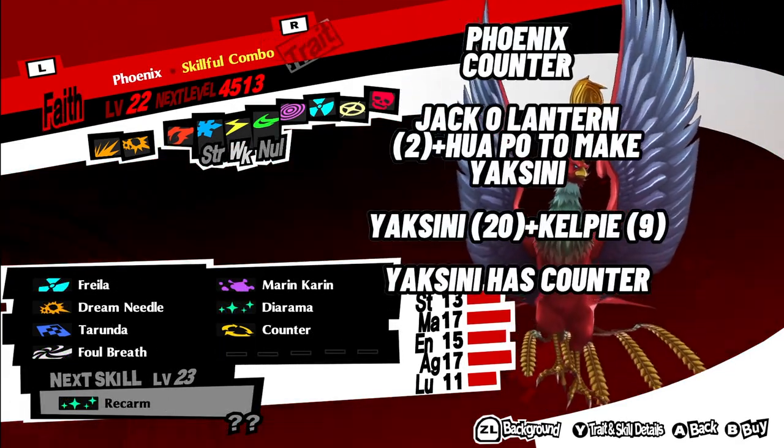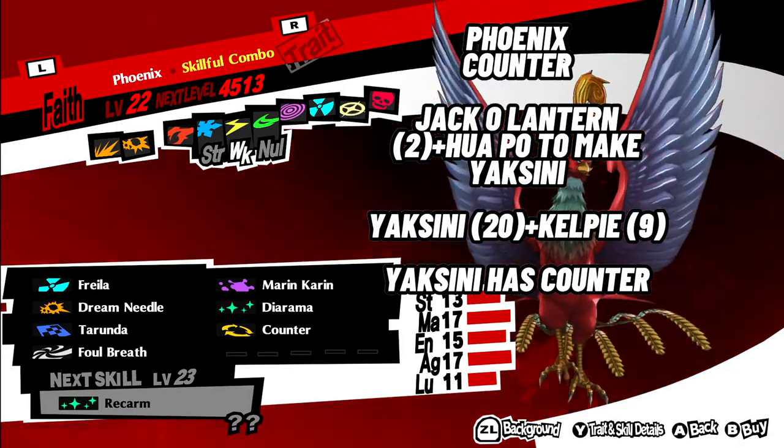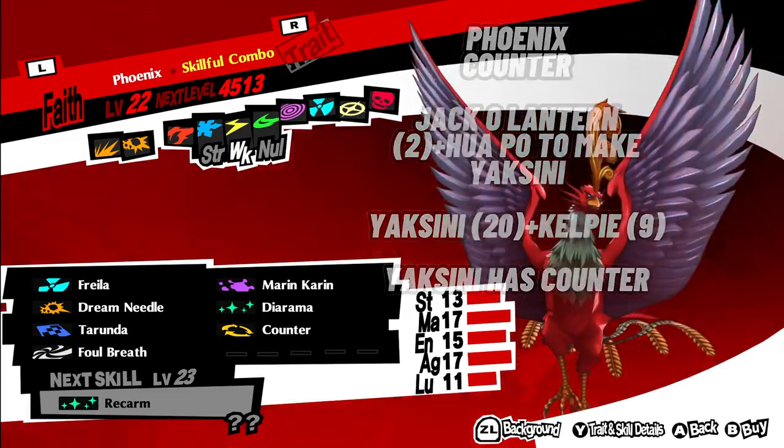4. Phoenix with Counter. Use Jack-o'-Lantern level 2 plus Huapo to make Yaksini. Then fuse Yaksini level 20 plus Kelpie level 9. This combo should make a Phoenix with Counter, since Yaksini has it.